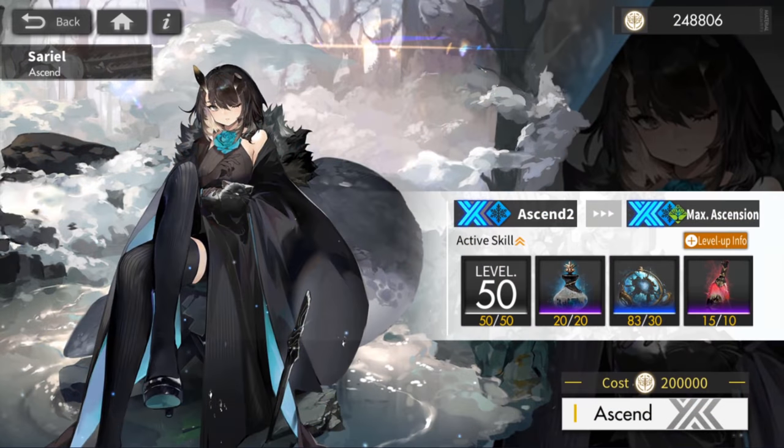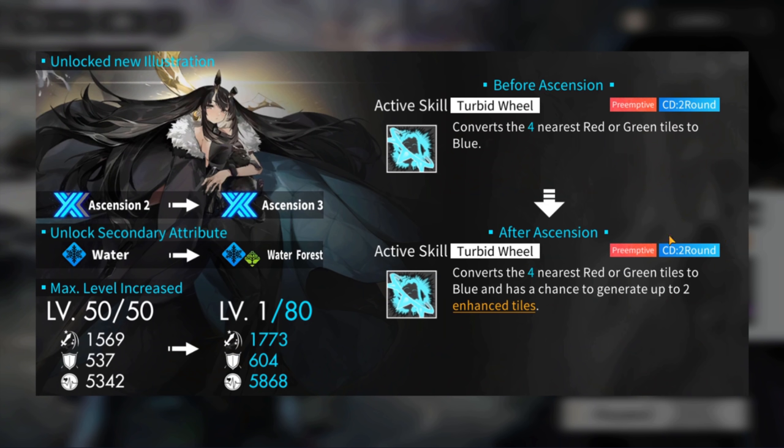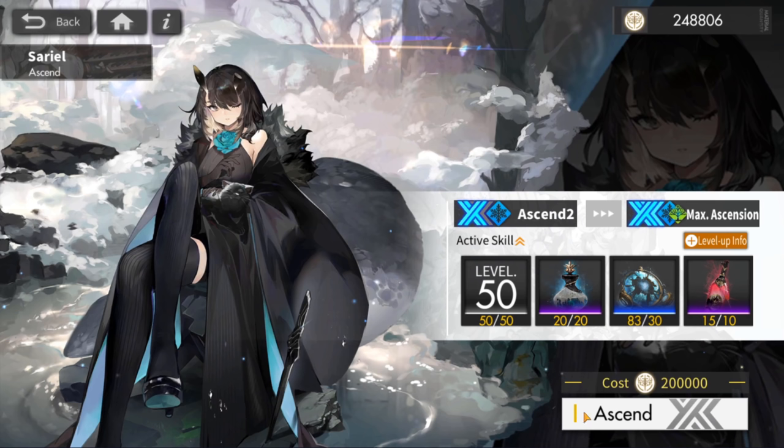And now we can finally ascend our Sariel. The big thing about ascending her to Ascension 3 is that we get new art plus new 3D models — that's always the best part about Ascension 3. Also note that once you ascend her to level three, you get enhanced tiles on your active skill, and since her active skill is the only reason you're bringing her, having something extra on top of that is a big plus.